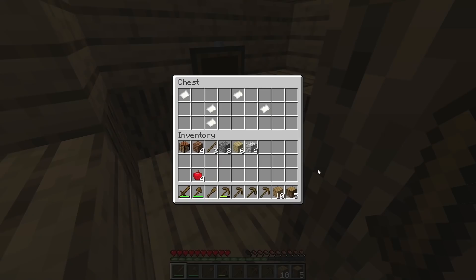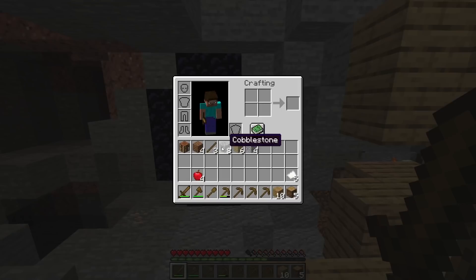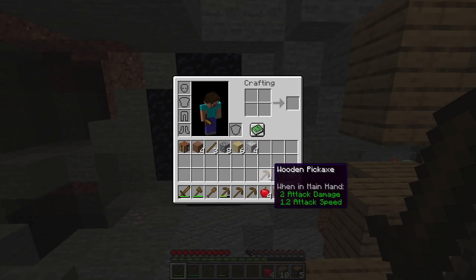He then gathers some wood and makes some more wooden tools, but he thinks it would be a good idea to dig straight down in this specific block to find a shipwreck underground. I swear that's not even possible. The shipwreck ends up having nothing other than some paper, but as he turns around there is a hilarious cut to where there's now a nether portal — very clearly placed in by himself in creative.